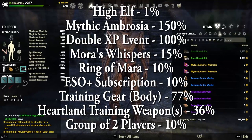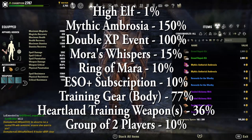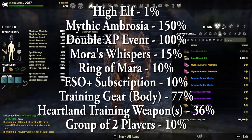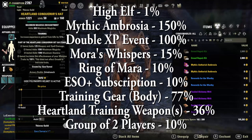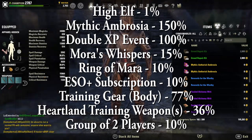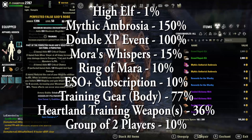In addition to the 10% from the Ring of Mara, and being in a group of two players — there's a reason why I always recommend people to find a grind partner — being in a group of two gives 10% more XP gain. Each body piece in the Training trait at legendary, all combined — seven pieces — is 77% more XP gain.